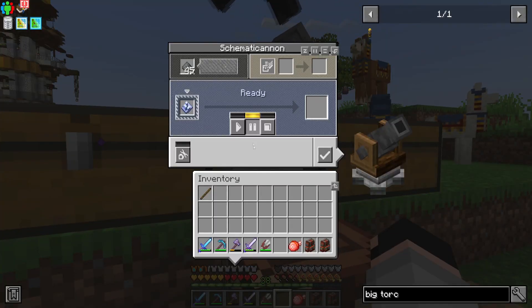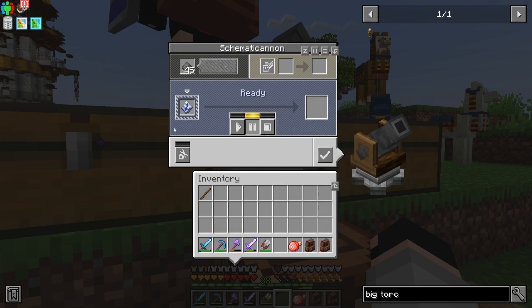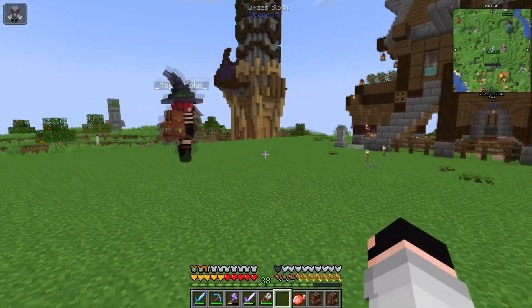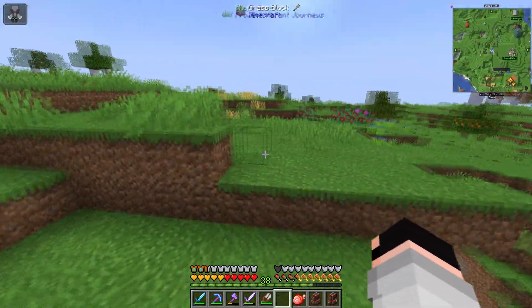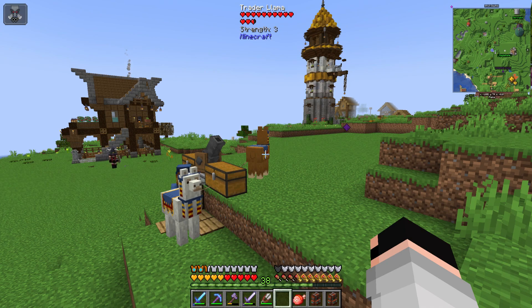When you've got all your required supplies, you can go ahead and fire up the cannon, and the cannon will build the building that you have in the schematic. What we've done here is Katie built our new house in creative, and then we're using the schematic from Create to bring it over into the survival world. We're going to do that with a couple of our builds.